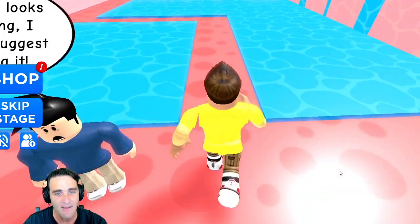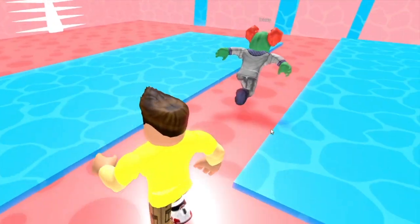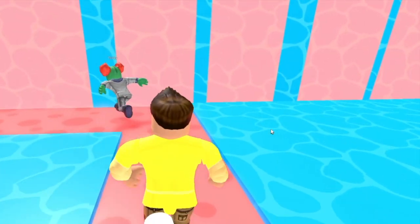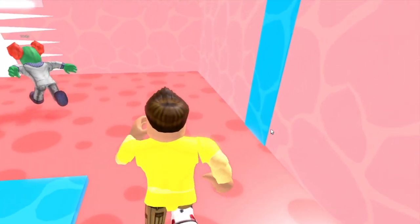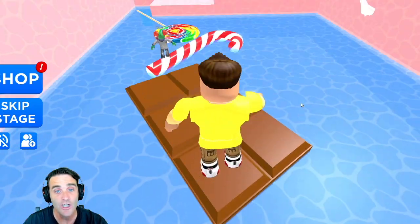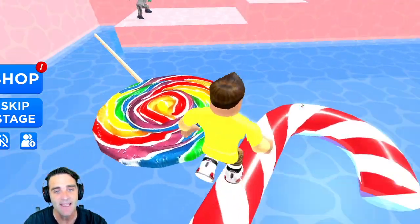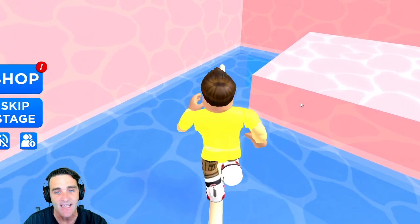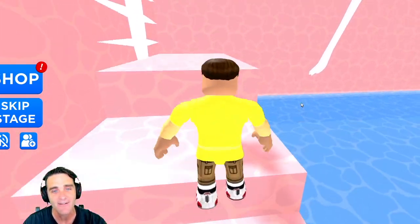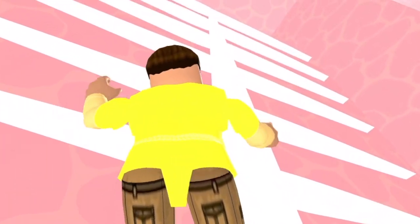There's another checkpoint. This stuff looks disgusting, I wouldn't suggest touching it. I'm not gonna touch any of this. What is this? Be careful, we don't want to touch any of this disgusting candy man drool. Now we gotta go up — what is this? The candy man's bones! Look guys, it's a candy man chocolate bar, and a candy man candy cane, and candy man candy. Let's go over here, going up to the top.